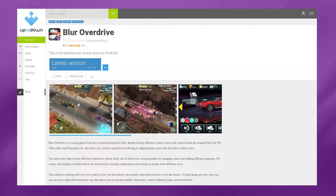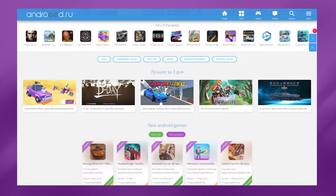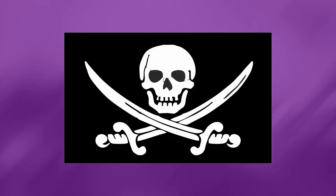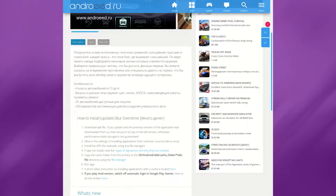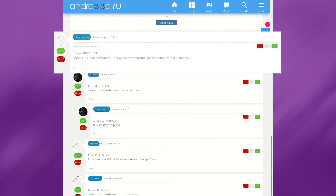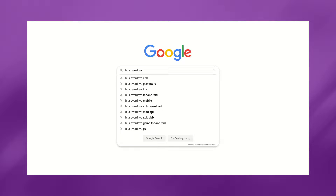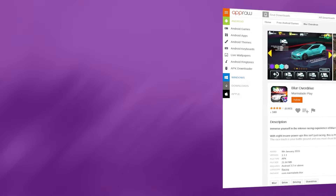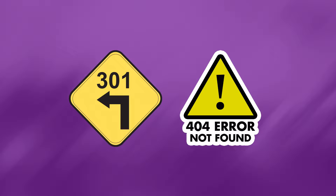Most of the sites that host these downloads provide nothing in the way of readme files or troubleshooting info, but a little more digging revealed that most copies of Blur Overdrive on the web can be traced back to a single sketchy Russian download site that specializes in pirated mobile games. Running the Blur Overdrive page on that site through Google Translate actually did turn up some install instructions, but it was nothing I hadn't already tried. The real value of this page was further down, where I found a comment from someone complaining that the game didn't work and recommending that people instead try version 1.0.7. So I searched up Blur Overdrive 1.0.7 and came up with far fewer results. I spent a good half hour sifting through a series of increasingly sketchy websites, and came up with nothing but page redirects and dead download links.